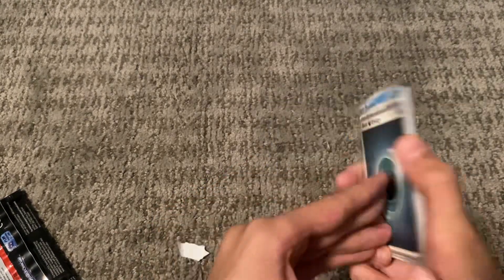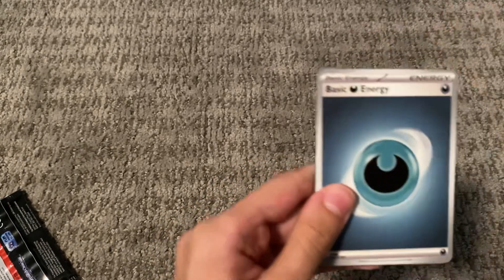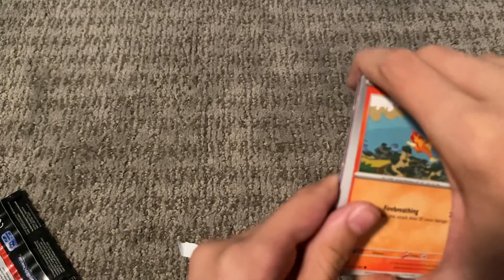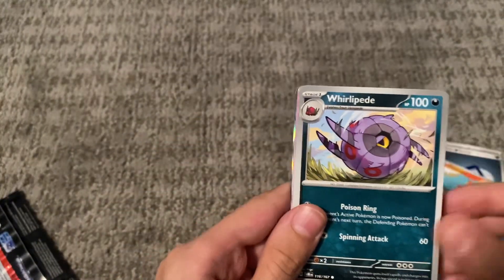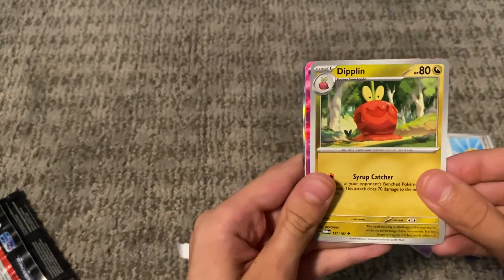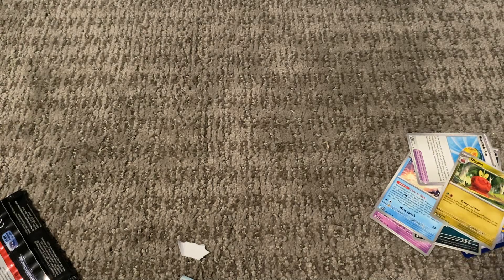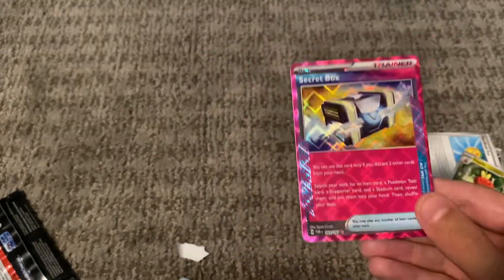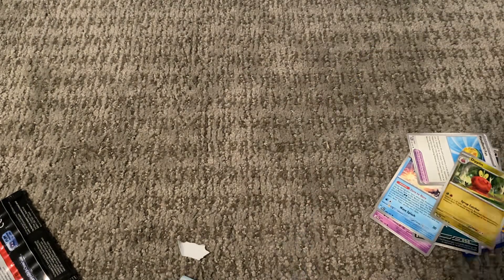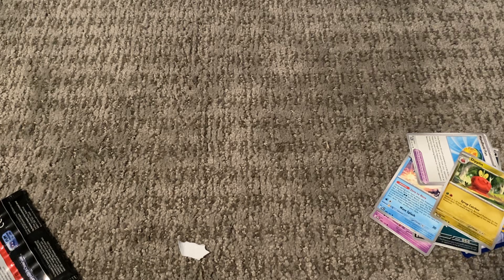Fire — oh it was Darkness. Oh, I think we actually got something. Basic energy, Snorunt, Toedscool — I'm actually nervous. Trim, Whirlipede, Palafin, Handheld Fan, Diplin — oh, I thought there was an ultra rare for a second. Wait, what is this? I've never seen this before — that's an ultra rare! Secret Box Trainer — that is such a nice card! I've never seen an ultra rare trainer like this before in my life. Three in a row, baby!